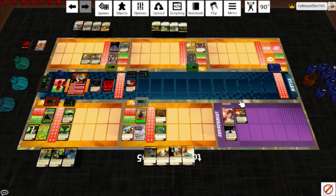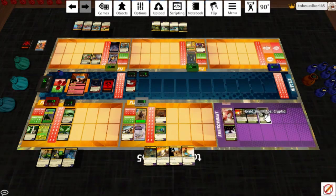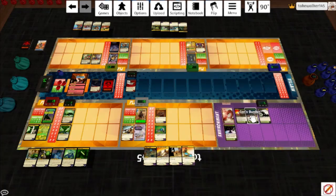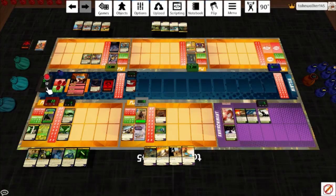There are no environment targets in play, so the Ancient Library stays. Final Wasteland plays the last modified card: Khan's Bunker. When this card enters play, play the top card of the environment deck — it's a Skunk Ape. One player draws 2 cards (Green Death), each hero target gains a hit point, and if there are any environment targets in play this card goes away — so we're trying to protect these cards. The Skunk Ape hits everybody for 1. Green Death soaks it. She gets hit and discards a card for 2 evasion tokens, which takes that down to 1.